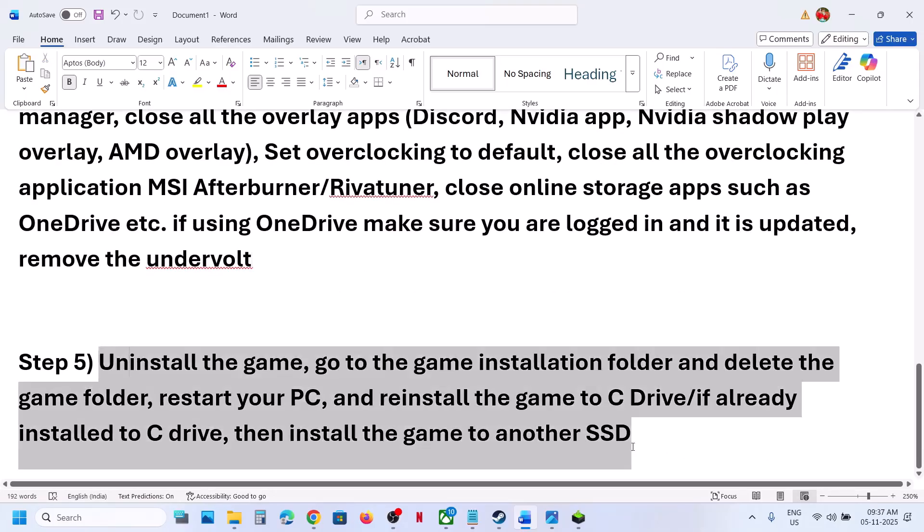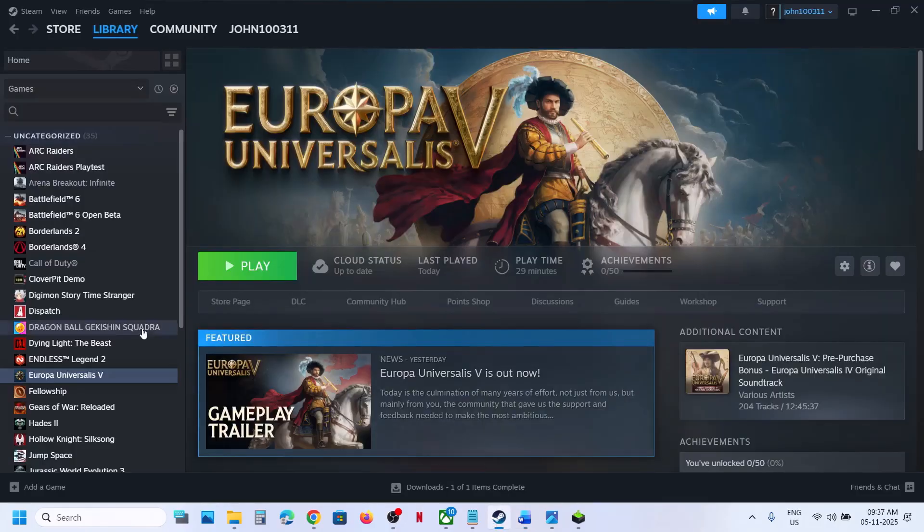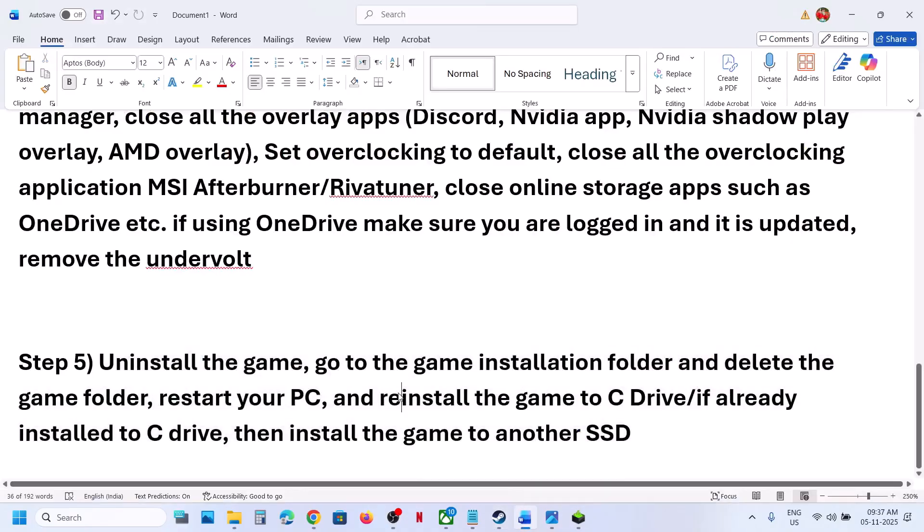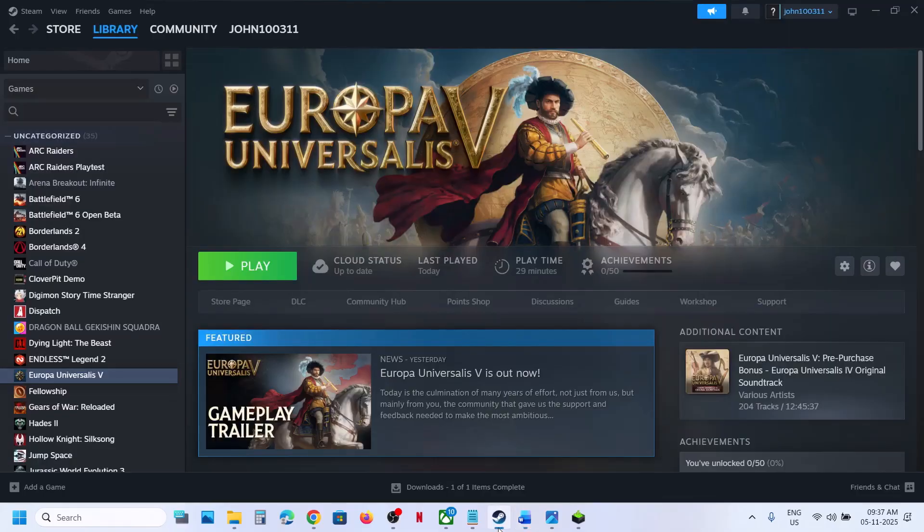The last step is to uninstall and reinstall the game to a different drive. Right-click the game, go to Manage, and Uninstall. After uninstalling, try installing to the C drive if it was previously on a D or E drive, or try another SSD. One of the steps shown in this video should help you run the game successfully on your Windows computer. Thank you for your time — please like this video and subscribe to the channel.